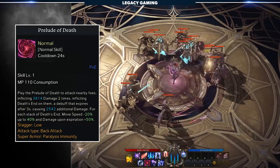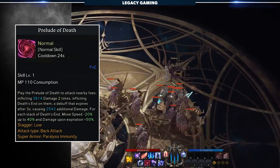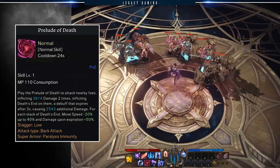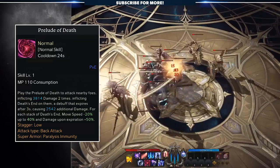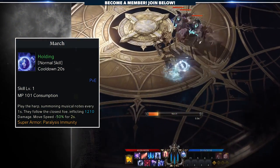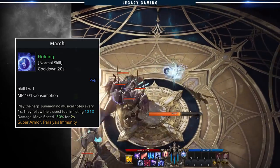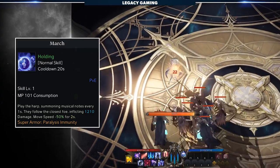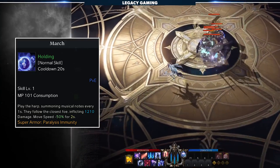Prelude of Death has you remain stationary, dealing AOE damage to enemies and inflicting death's end on them, which can assist in bursting a single enemy at random. It's not super consistent, keeps you from moving, and has a high cooldown. While I personally don't like this skill in PvE content, it is fantastic in PvP with tripods, as you can fear your opponent and deal extra damage. Finally, we have March, which leaves behind a trail of notes as you move, attacking nearby targets and potentially increasing your own crit rate and move speed. In reality, the skill feels incredibly weak and the buffs to your move speed are barely noticeable while channeling in PvE content. In PvP, however, this can be an effective zoning skill while your other abilities are on cooldown.